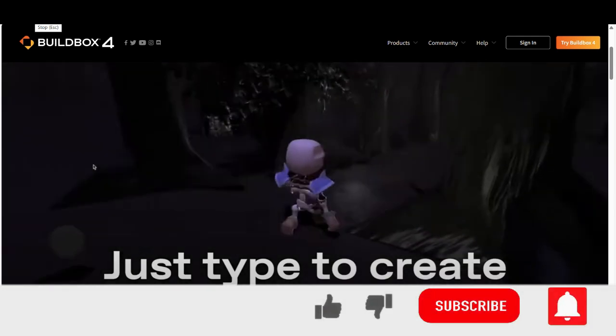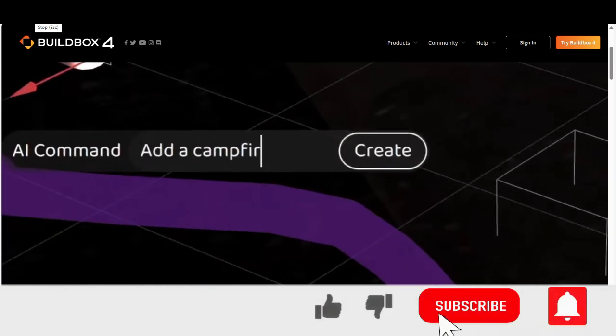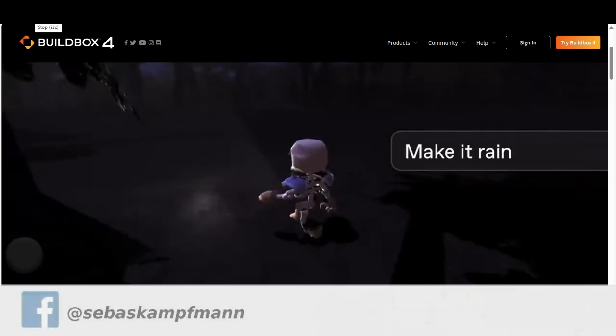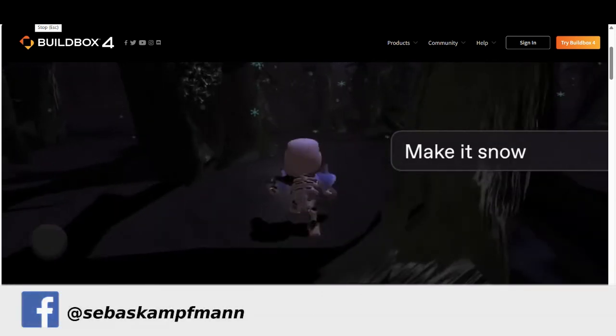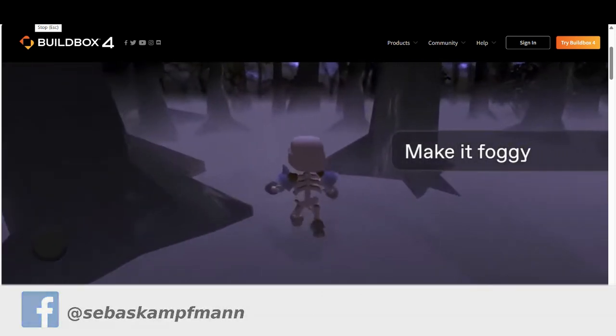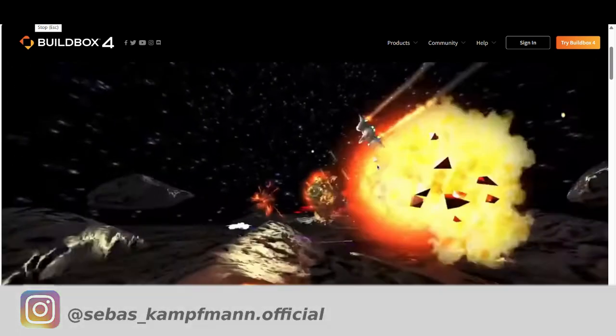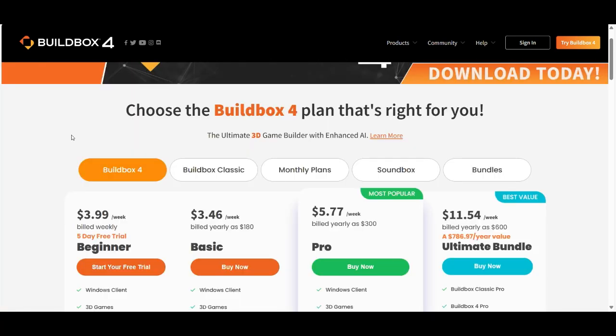Buildbox is a game engine where you can create video games without any line of code. Now Buildbox 4 is out, and with Buildbox 4 you can create codeless video games with AI. You can also create all the game assets with AI. First, let's have a look at the different plans.